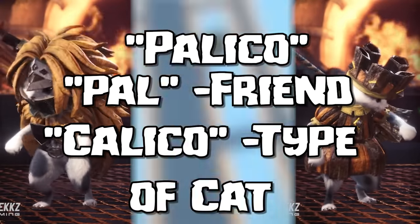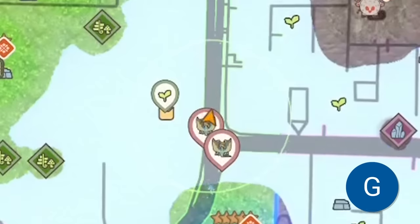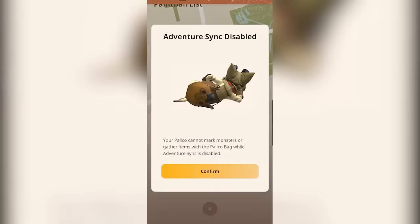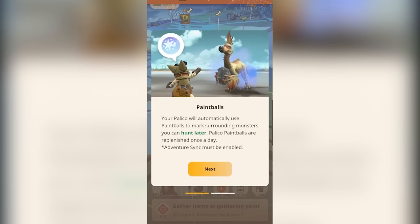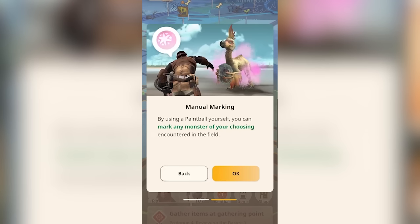The word Pal means friend in English, and Calico is a type of cat. Palico in Monster Hunter Now will assist you by gathering when your phone is locked or idle as long as you have Adventure Sync turned on, and it can hold six items in its pouch, so you'll need to help out the little furball and unload his pouch every once in a while. Palicos can also paintball random monsters for you to hunt later, and you can also throw your own paintballs too.